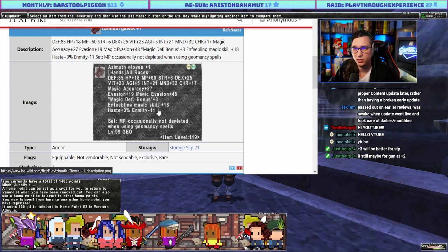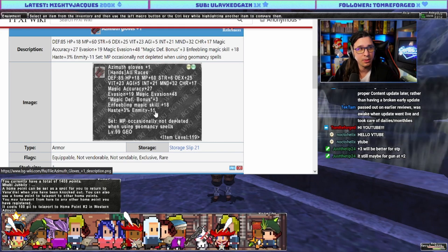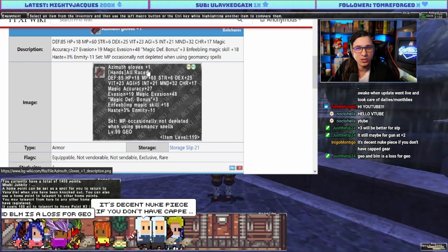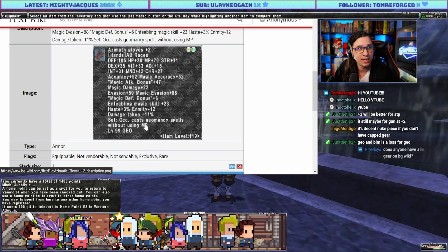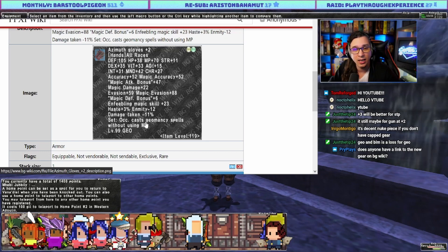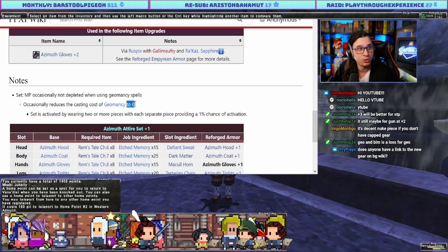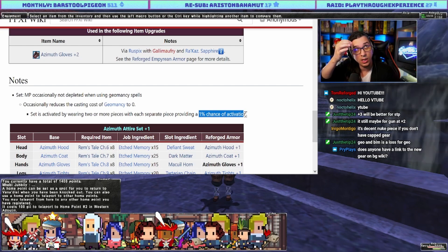Geo is the same — I don't think SE knows what to do with it. Let me try to say one positive thing: I already subscribe to the set bonus on Geo. A lot of people utilize conserve MP in their midcast sets for Geo. I like the five percent activation that reduces my geomancy to zero, so I already midcast my bubbles in the five-out-of-five azimuth set.